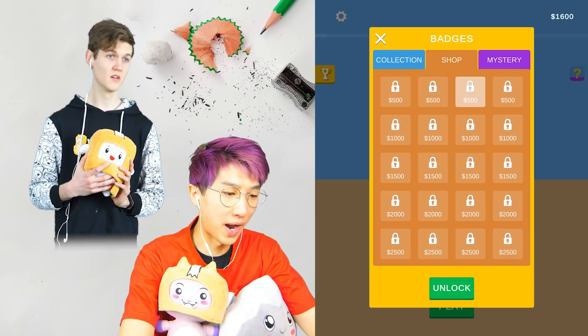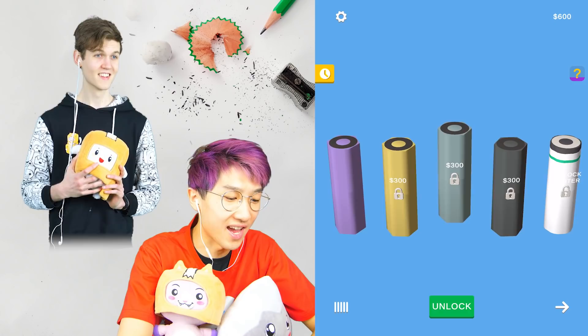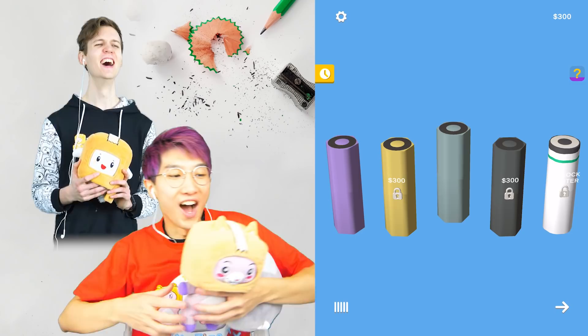Let's check out the shop. What is this — headphones? Oh, they're just badges. I just want to unlock more pencils. I'm gonna try and get a rocky-colored one — it's time to rock and roll like the t-shirt, baby!